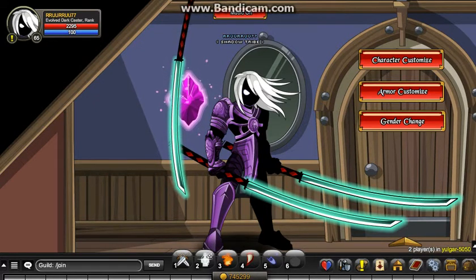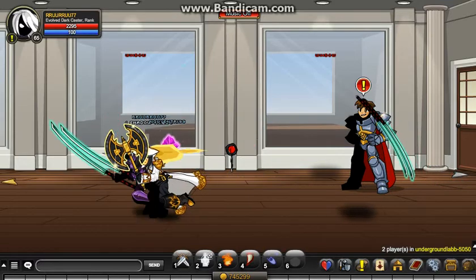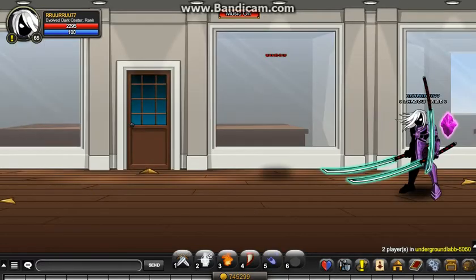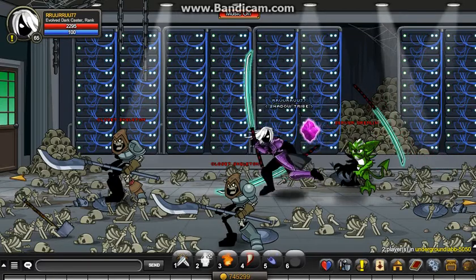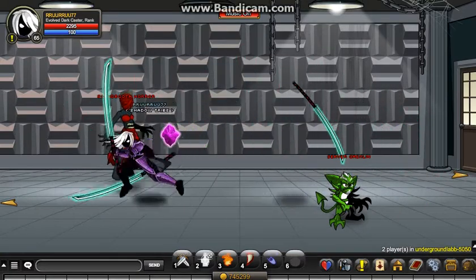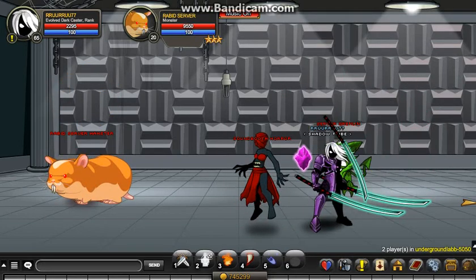The first two items are the Arch Paladin Birthday Helms. For these ones you have to go slash join Underground Lab B. Once you're here, walk all the way over and go through the server room. You'll come across the little boss monster here, which is the Rabid Server Hamster. Just keep killing him.